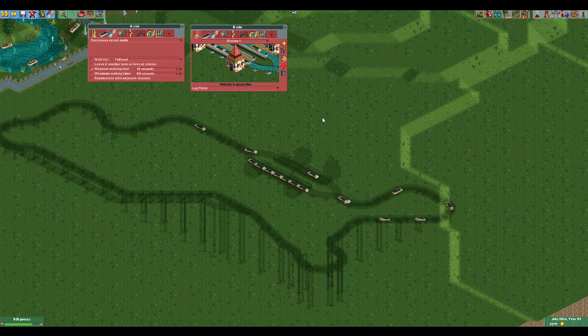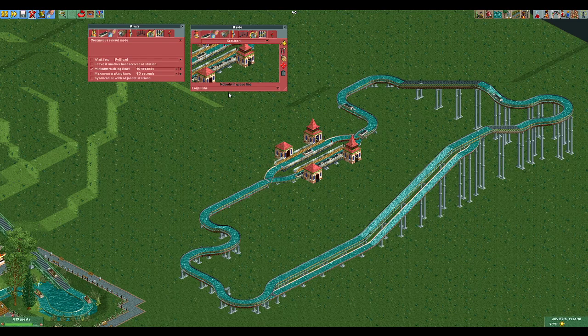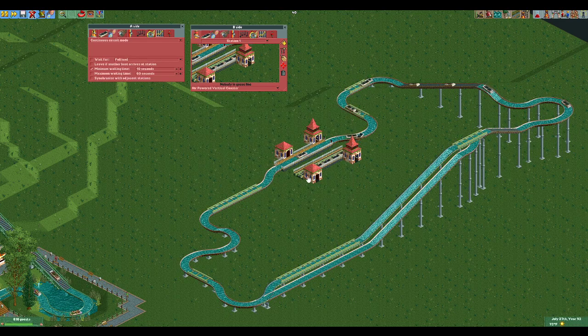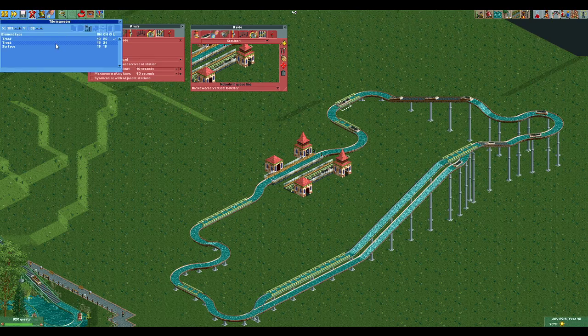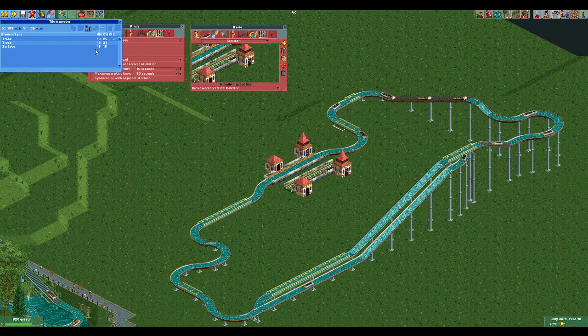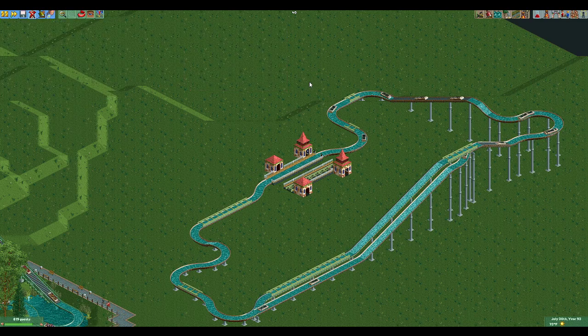There's an easier way using custom rides. We change the ride and use the 'lowered log flume boats' — these were made by Roomie from New Element, who is very good at custom rides. These bring the vehicles to the right elevation. Then we pick the air powered vertical coaster, which has station sync and is set up so the boats sit exactly where they need to be. The air powered vertical coaster is ideal because it has very few track elements, so only the straight sections need to be made invisible.